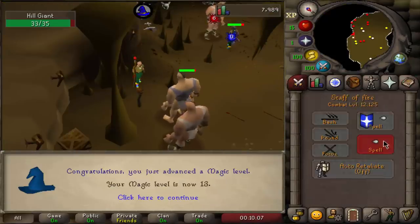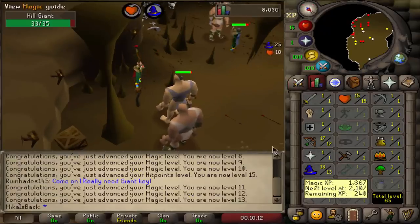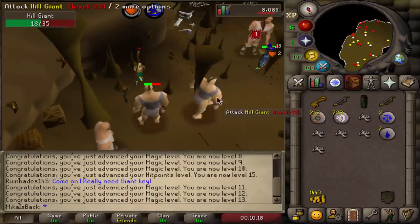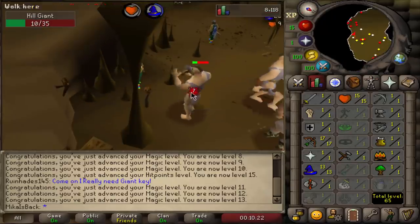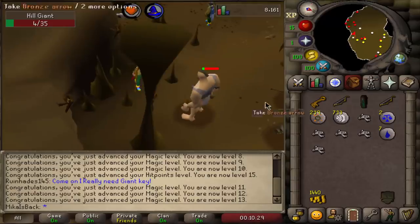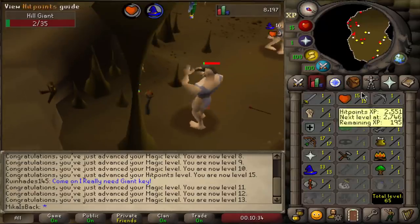I've been using Wind Strike until level 13 magic, and now I will be using Fire Strike until 25 magic — that's where I'll stop for the teleport to Varrock spell. Outside of that, I've just been killing Hill Giants and I will continue to do so until about 40 range, I think. It'll take a while and give me a little bit of cash. Every full trip is about 10k, so it's slow cash but it's okay — it's basically free XP.